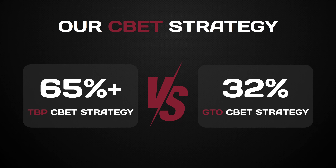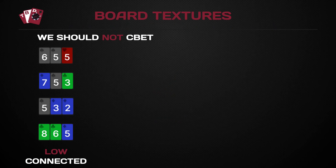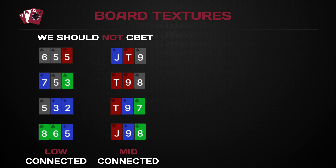Our opponent folds and we take down the pot. There are certain board structures where we don't recommend c-betting — these are structures where generally there is less fold equity. Lower connected boards, for example 8-3-5, and middle connected boards like 10-9-8, 8-6, 8-9-jack-8. On these low connected boards, recreationals like to continue with overcards or low holdings within their hands — that's why they haven't made any aggression pre-flop — so they are hitting these kinds of board structures.